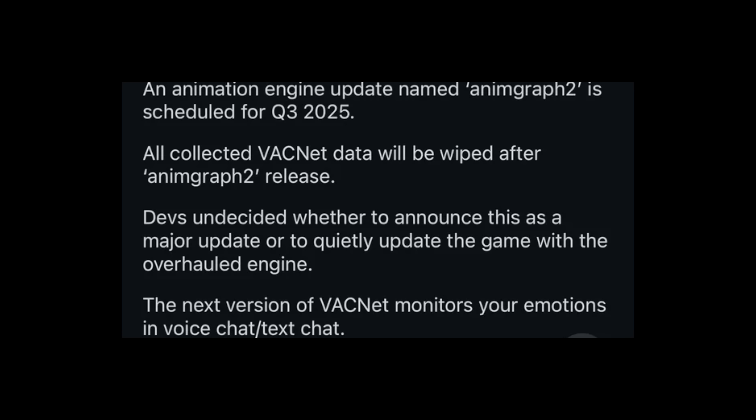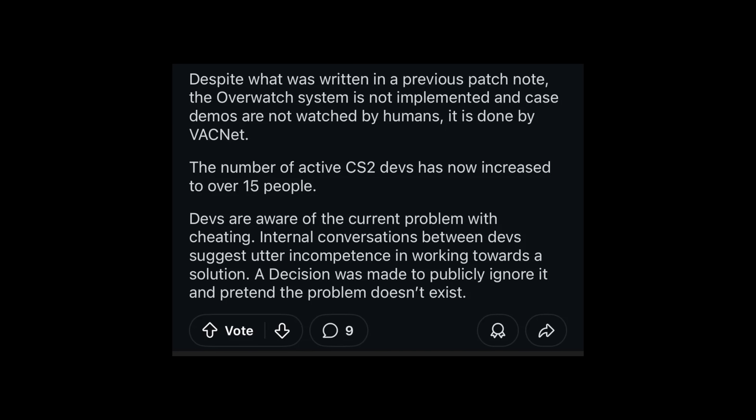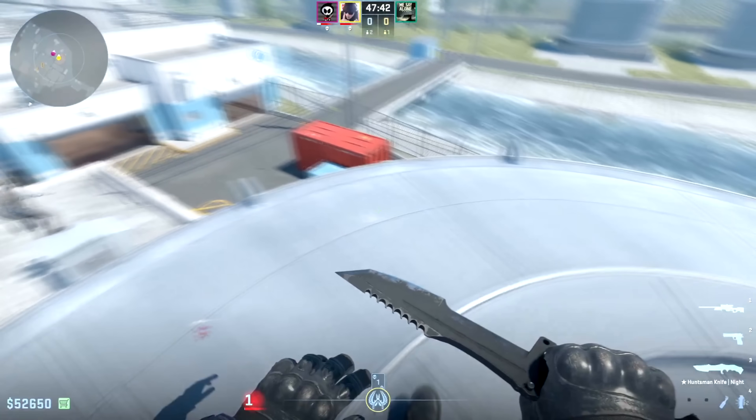He goes on saying that devs don't know how to announce an update like that. Then he says the next version of VACnet monitors your emotions in voice chat and text chat. He ends his post saying there are now 15 developers working on the game, and that the devs are aware of the cheating problem but have no clue how to even start tackling it. Take this schizo post with a grain of salt, but he perfectly predicted the name of AnimGraph 2 and roughly when it would happen — so we might have a time traveler. Keep this in the back of your brain.